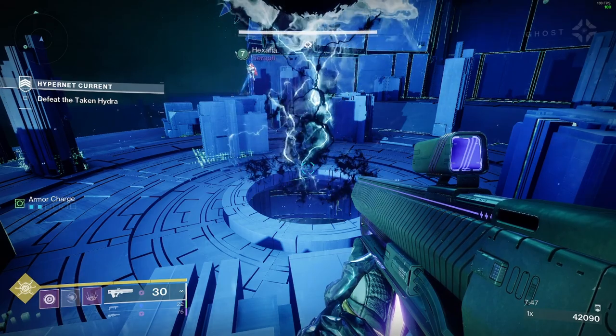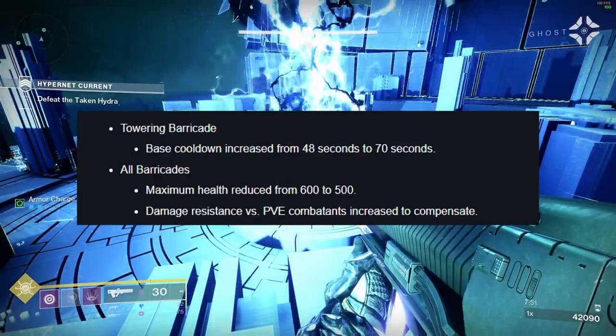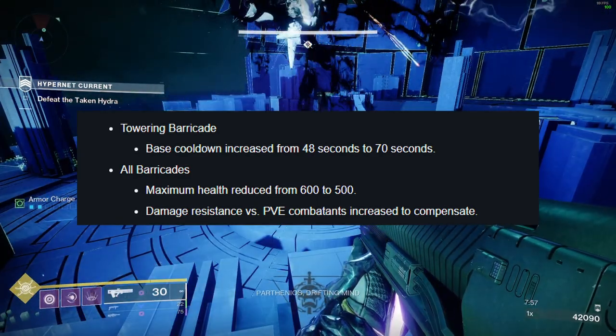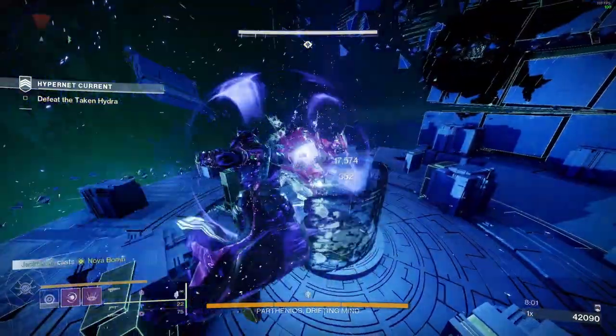Those are all the exotic changes, so now let's take a look at the ability changes. Towering Barricade base cooldown has been increased to 70 seconds and all Barricade health has been reduced from 600 to 500. They did get a damage resistance buff in PvE, so you shouldn't notice much difference there.